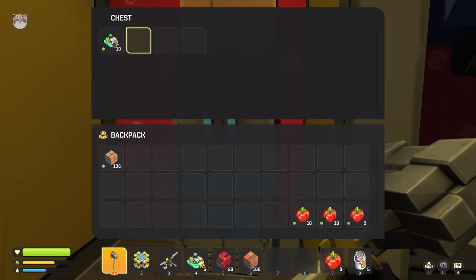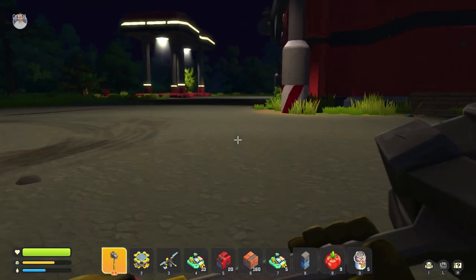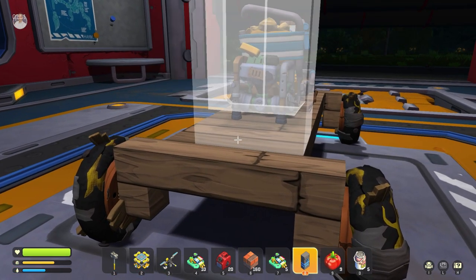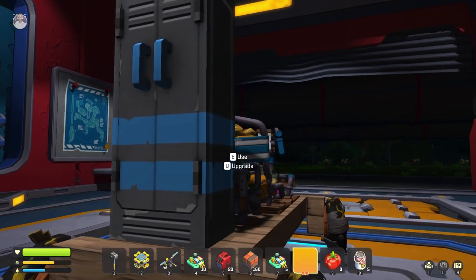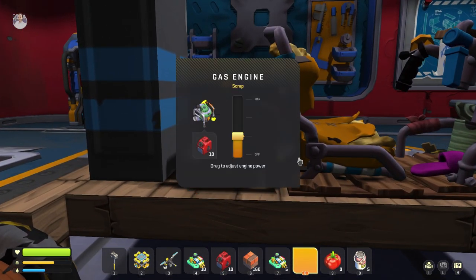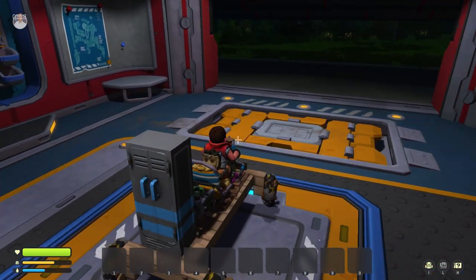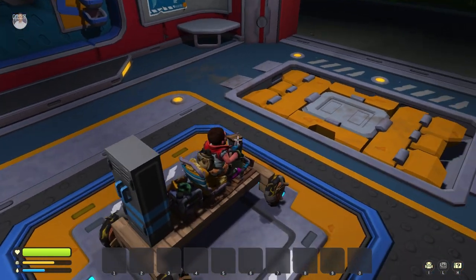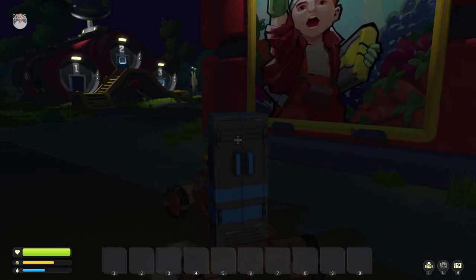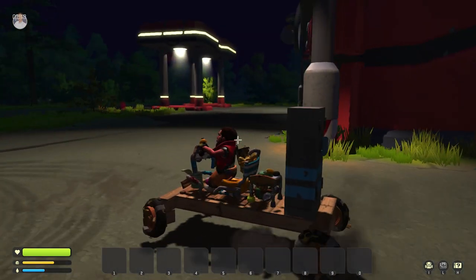I want to grab these things and add some sort of storage on this vehicle. There we go - now we have some storage and a vehicle. Let's pop that in there and test this out. Did it fart when it started? The box is off by one - there we go. Look at that speed, the speed is immense! It will rock and roll and be super bouncy because we don't have any shocks applied, but still...